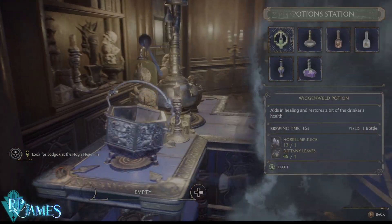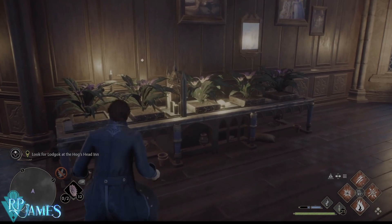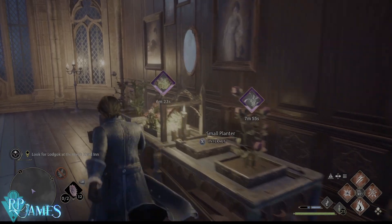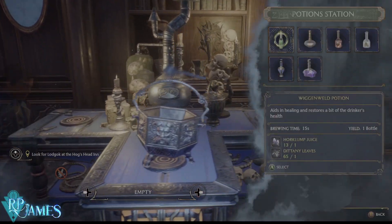Once you have the ingredients, not all of the ingredients for potions will come from growing plants in here. You're also going to get ingredients from exploring out in the world that you cannot grow. For example, I have my Dittany leaves in here — that's for creating a health potion, and I am actually growing those right here. You also need Horklump Juice, which comes from the mushrooms you will see lying around while exploring the world.